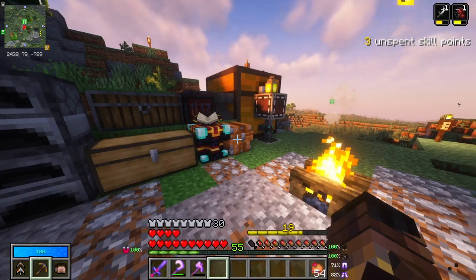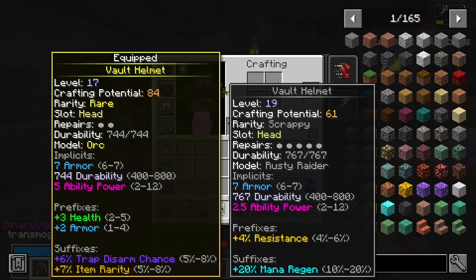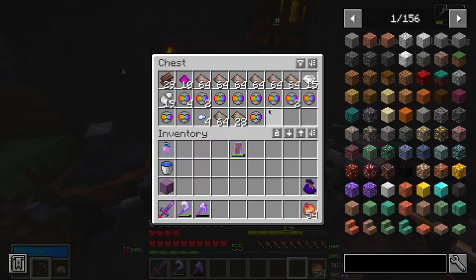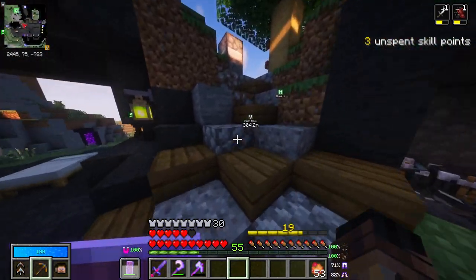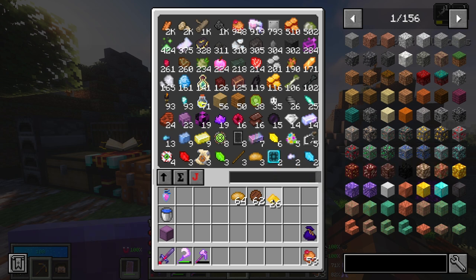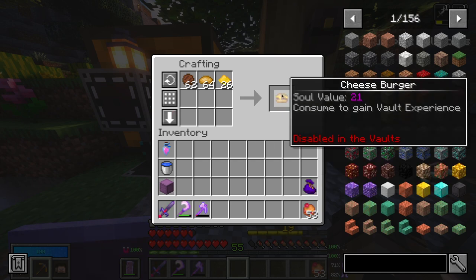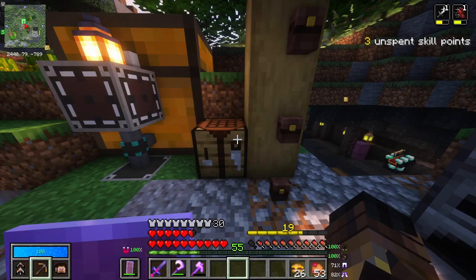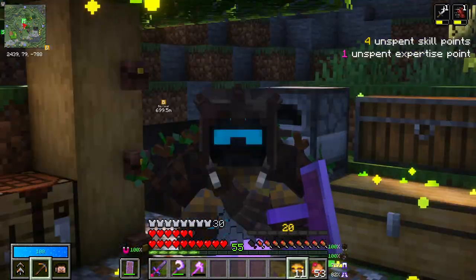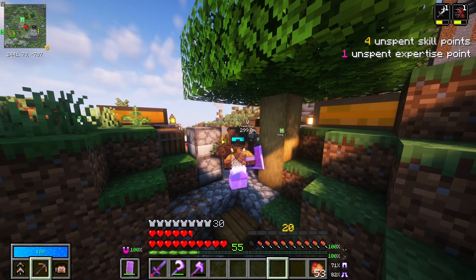We now have just the base identification stand quest done — we complete that and get some level 19 stuff from it. We have three unspent skill points and only a little bit left in terms of leveling up. So I'm going to make a couple of vault burgers using all the vault cheese I have — that should be 26 of them. And we're going to eat these, hopefully enough to level up. Three, two, one — level 20! Which also gives us an unspent expertise point. This also means that vaults will no longer have beginner's grace.